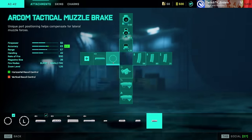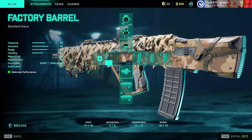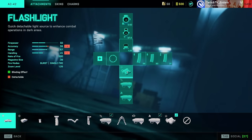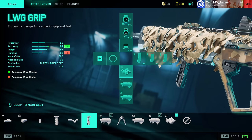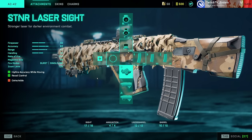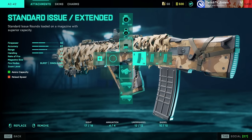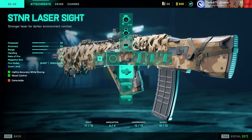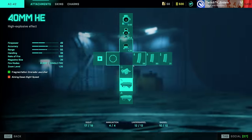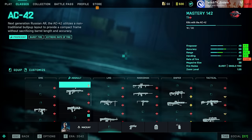AC-42: this gun's kind of weird nowadays. I recommend using the Factory Barrel, SNR laser sight or LWG or BCG Light Grip — this is one of those guns where you set up however you want. Standard Issue is generally what you want as your ammo type. You can even set this weapon up to use Type 4 Subsonic, but I don't think it's worth the BTK tradeoff.